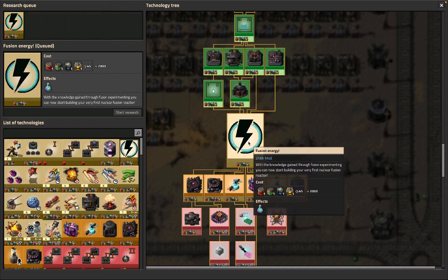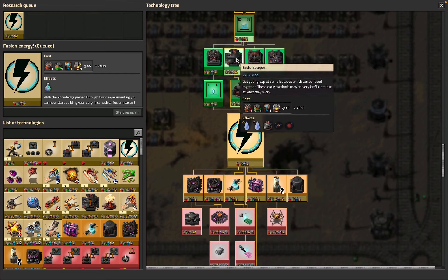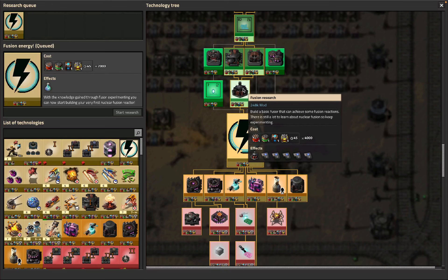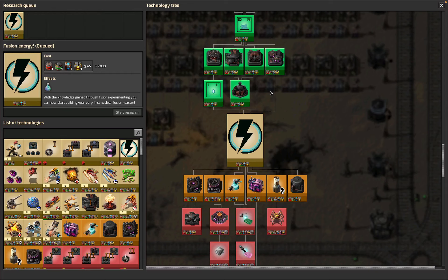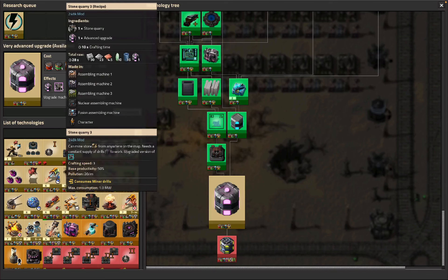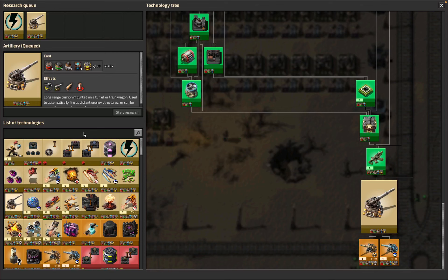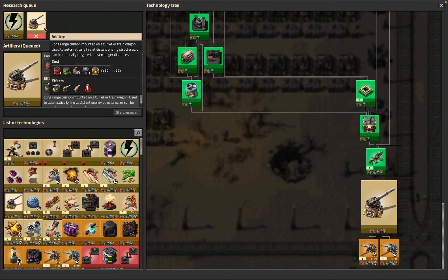We'll find things that need yellow science, which I think is going to be fusion energy - that was the main bottleneck we were working towards through the four isotopes and fusion research. The thing we're going to do is actually artillery, and that should soak a lot of research. Then we'll probably go back to mining productivity.